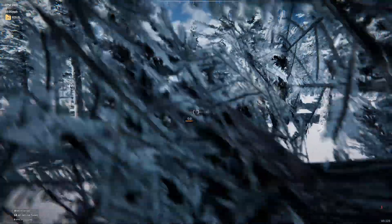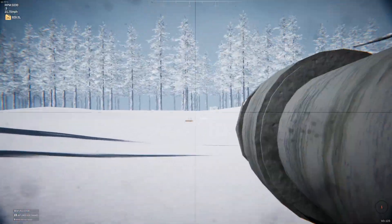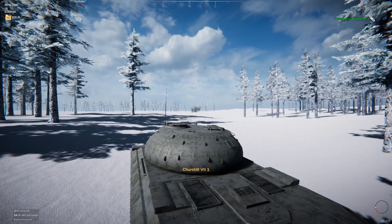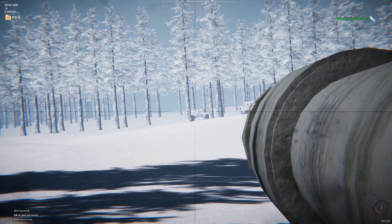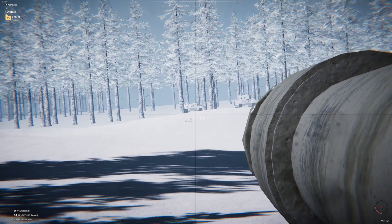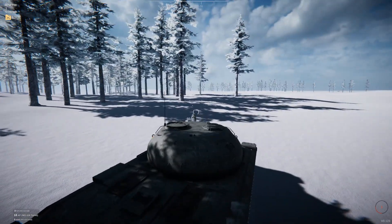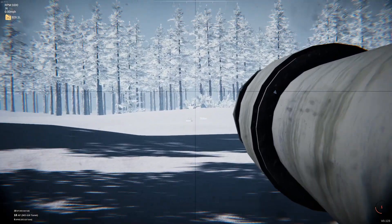Now we have another one from the Len today - this is his WZ 118, and I think it's actually meant to be based off the WZ 111, which was a prototype China produced. It was based off the IS-3, or maybe the T-10. This one weighs in at 55.46 tons, it's got a 145 millimeter main gun with 199 millimeters of penetration. Once again, this is for the late war period as it's a cold war era tank.